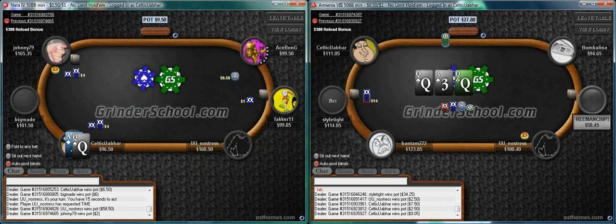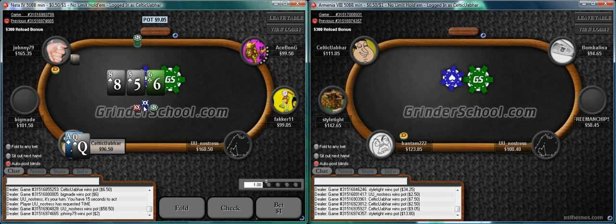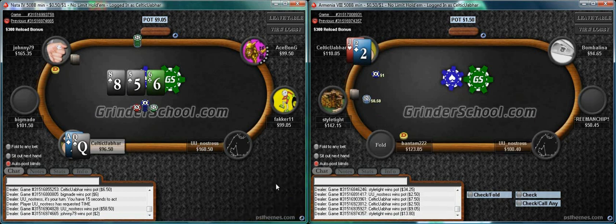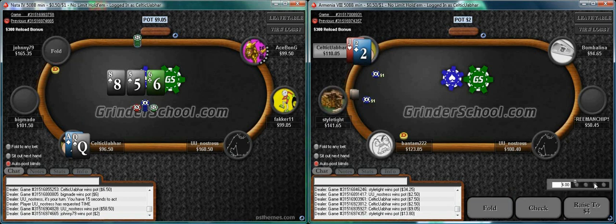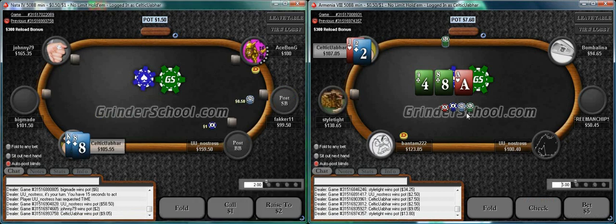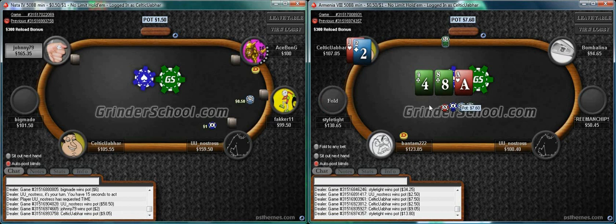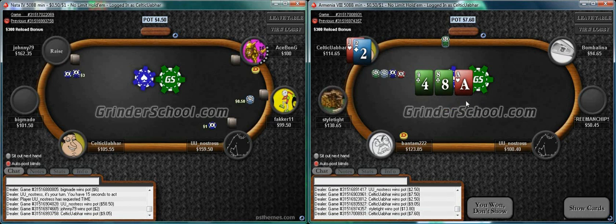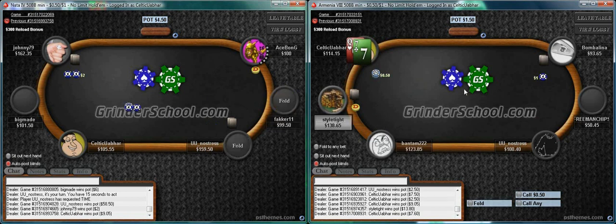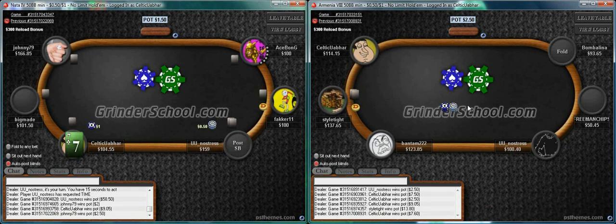Nice queen here - very solid hand. Going to Johnny on the button, who can have a wide range if he's that type of player. This isn't a marvelous board to continuation bet on; with more reads you can definitely opt to check-fold here. But we'll stay on the aggressive side. Here we raised the flop so we're definitely going to continuation bet on table two. The guy has taken a totally different line, so if his last line was a strong one, I expect his holdings to be much weaker here.